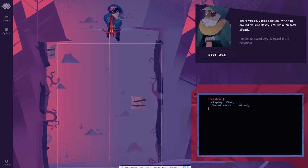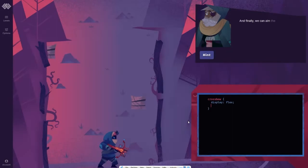With you around, I'm sure Bessie is feeling much safer already. An unimpressed bleat is heard in the distance. And finally, we can aim the crossbow to the north by setting the flex direction setting to column reverse.